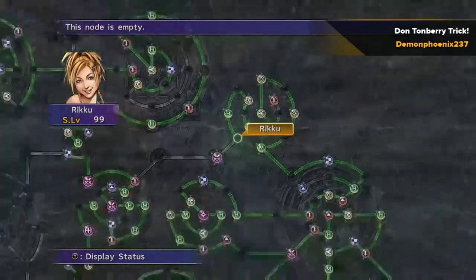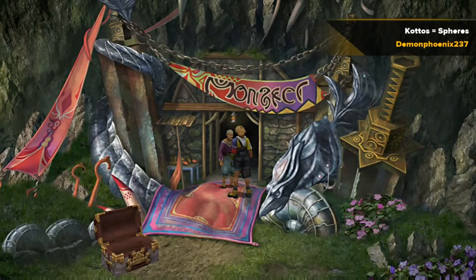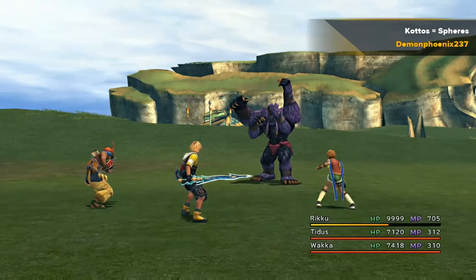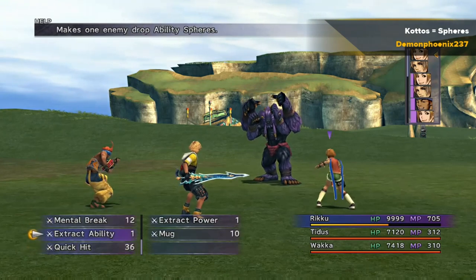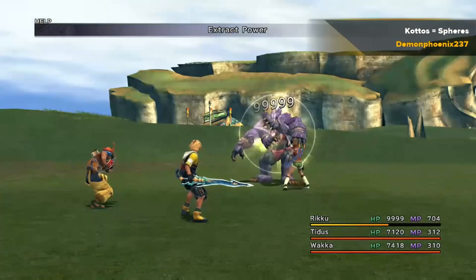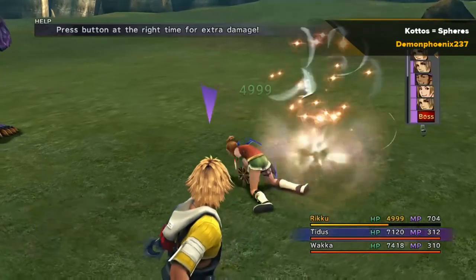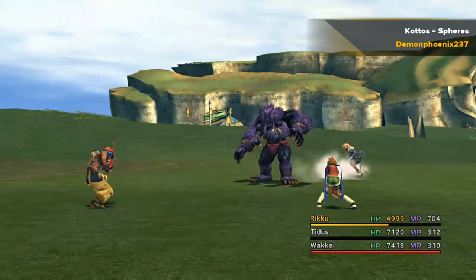There is a way of getting 40 of these as you go around the grid. The monster Kottos has a drop of 20 healing springs, and if you overkill him that will be 40. But you can change the items that he drops to be spheres instead — so instead of healing springs, you use Extract Power or a Power Distiller if you want power spheres, Extract Speed or a Speed Distiller for speed spheres, etc. And then you can just take him out using any means necessary.